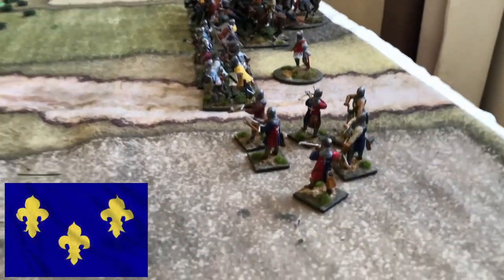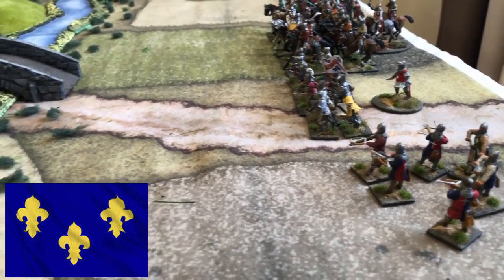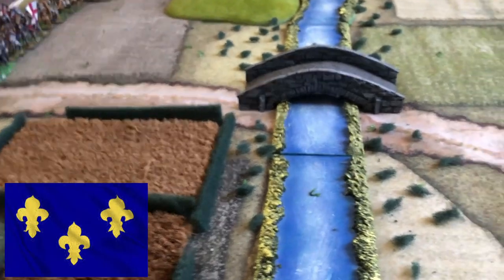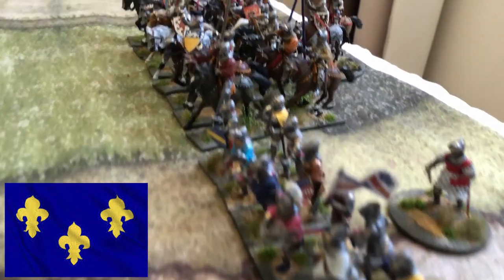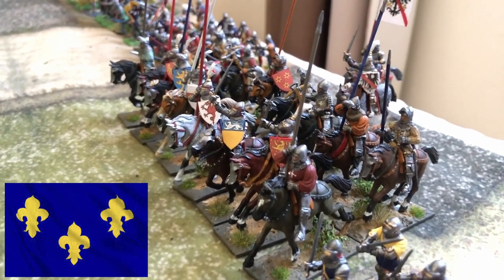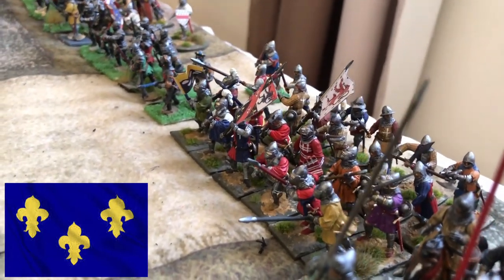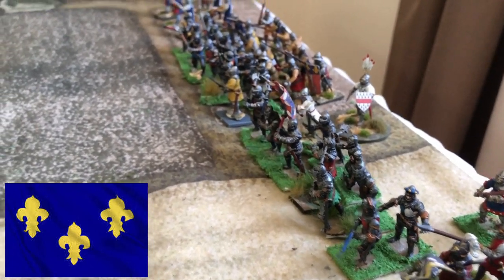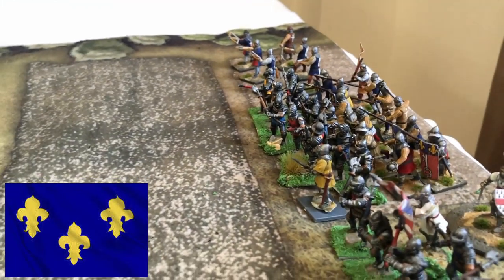The French, the largest force, have a band of skirmish crossbowmen on the flank — they'll try to flank the English and shoot to weaken them. They have a company of French men-at-arms, a strong huge force of French mounted knights supported by retainers considered cavalry, and a block formation of French militia and men-at-arms. There's another company of foot knights, a block formation of men-at-arms and spearmen, and at the extreme flank another band of crossbowmen. The French have four commanders.